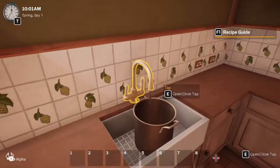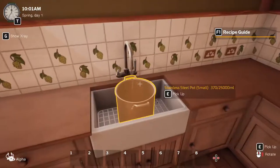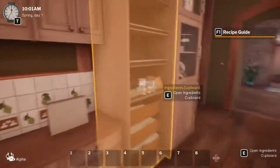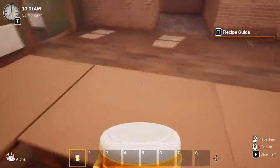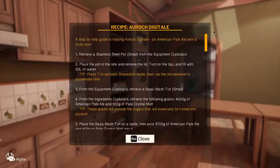We need 20 liters of water. That'll take a little while. And the basic mash tun — small — we need to put that over here. This will take a while.